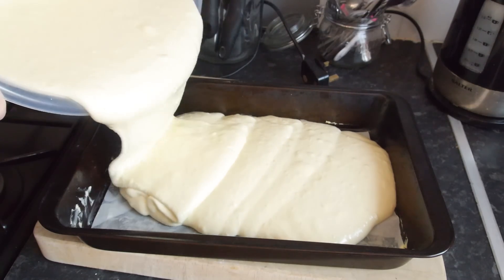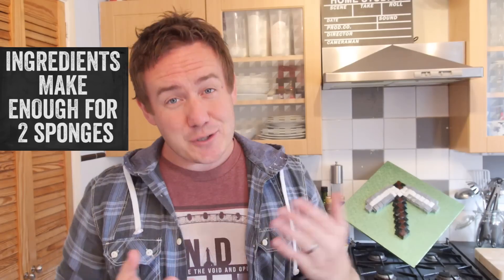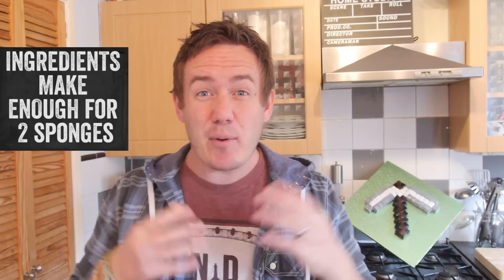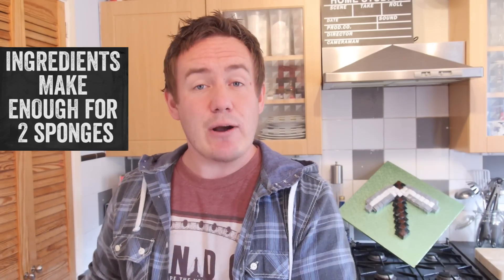Pour your mixture into a lined cake tin and bake for a good 20 minutes, then allow to cool fully. Of course you could skip that step entirely by buying some ready-made sponge, but that is actually a lower fat sponge recipe that you should try out.